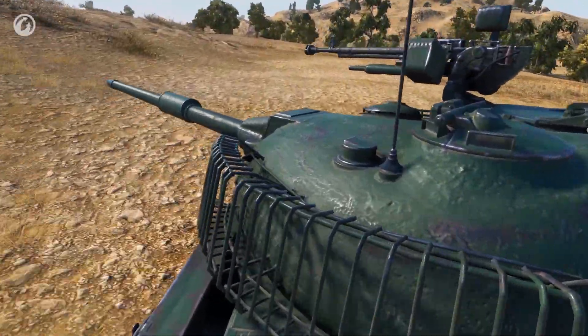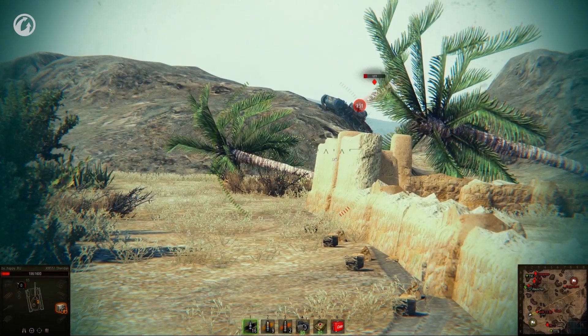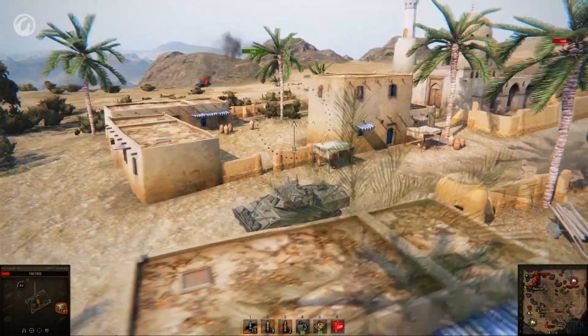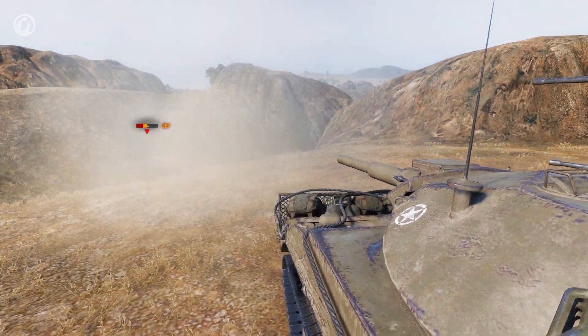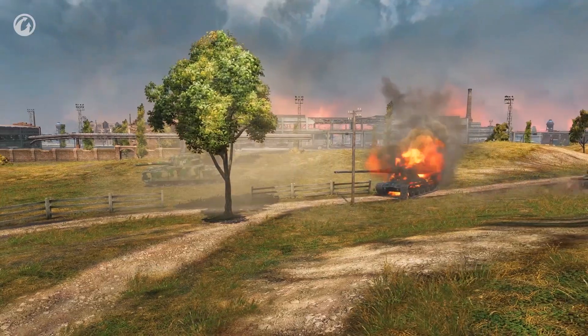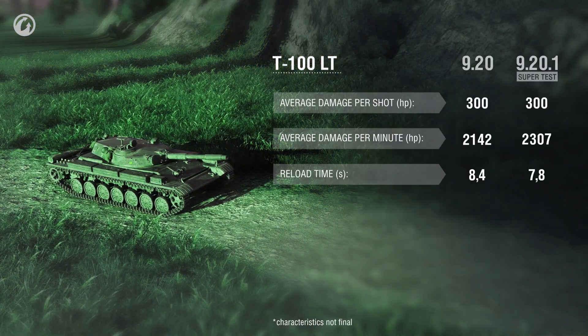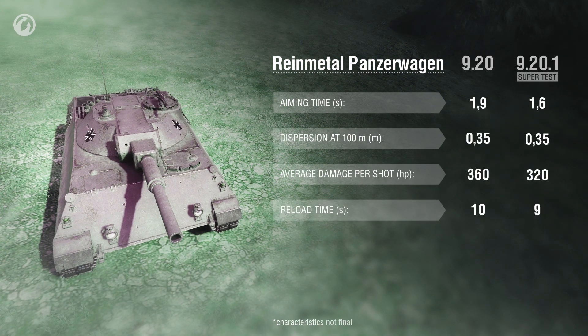The Tier X light tanks added in Update 9.18 received a lot of different feedback. According to the results of playing them on the servers, we've come up with some specific adjustments. Most players like these vehicles, but the general complaint was about their insufficient firepower. Players want to contribute to the battle more significantly using light tank dynamics and maneuverability, but they don't have the technical capability to do so. They can roll in fast, but there's no one to spot — everyone's spotted already — and their guns aren't what you'd expect. That's why light tanks received additional ammunition, affecting all light tanks in the game. The AMX-105 received higher damage per shot because it's a damage-per-minute tank and a hybrid scout/damage dealer. The T-100 LT now has higher damage per minute, and the Rheinmetall Panzerwagen became more accurate so it can perform its sniper role more effectively.